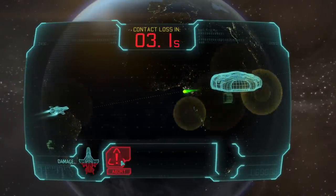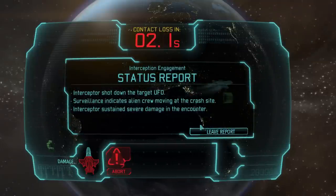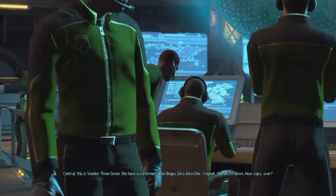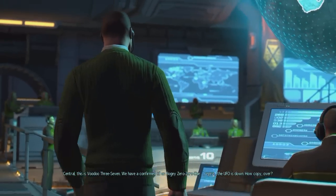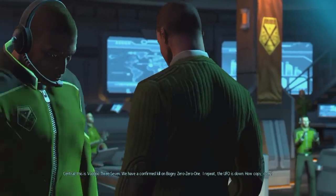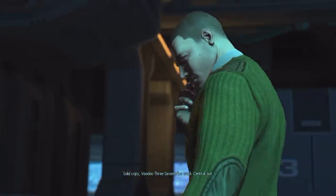There we go — one more shot will do it. There we go. Surveillance indicates alien crew moving up to the crash site. Central, this is Voodoo 37. We have a confirmed kill on Foggy Zero Zero One. I repeat, the UFO is down. Solid copy Voodoo 37, nice work, Central out.